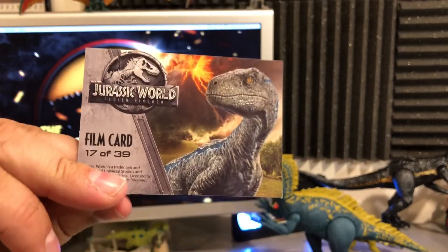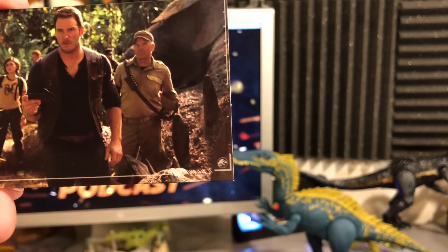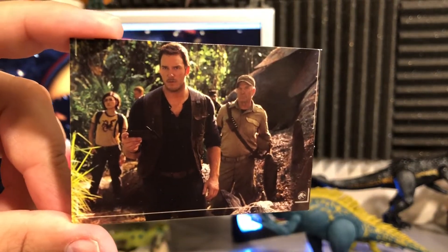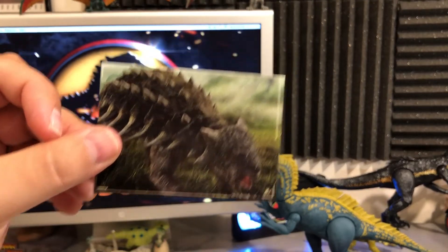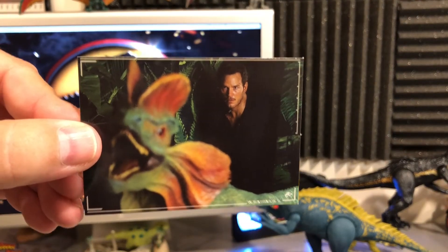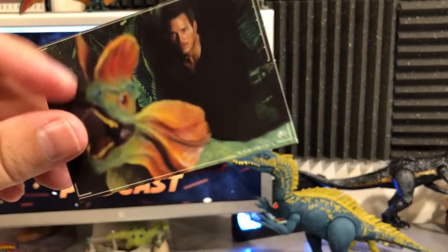Film card number 17 of 39 — a cool deleted or outtake scene not in the movie. You can see Wheatley, Owen, Zia, and some mercenaries, and on the right-hand side there's the decomposing Stegosaurus prop they filmed but didn't include. Next — oh wow, this is so cool! Inside the dioramas at the Lockwood mansion you have the Dilophosaurus, with Owen in the background. That is fantastic — I didn't even know this picture existed. Film card 28 of 39.